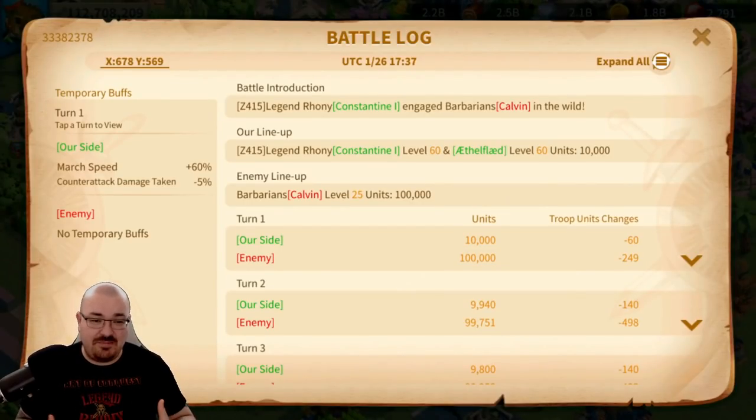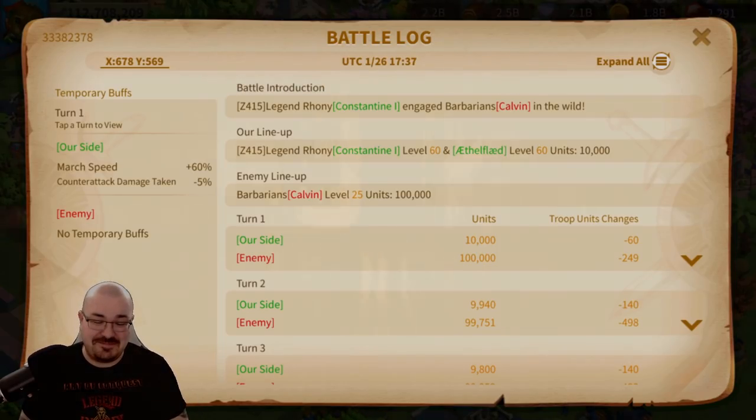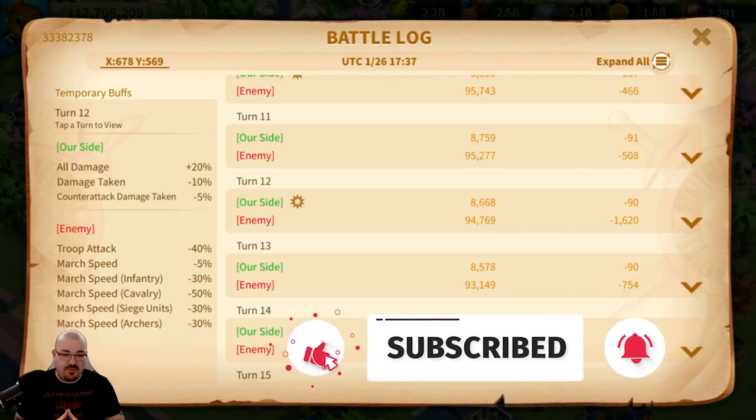The new and improved battle log is helping us understand some things in Rise of Kingdoms. In this video I have breaking news regarding how passive skills, active skills, trinkets, accessories, and talents work — how they apply on the target. I've done a video about how buffs and debuffs work, and pretty much everyone thought only the strongest one always applies. I'm going to shock you about some things that stack, which is really game-breaking.